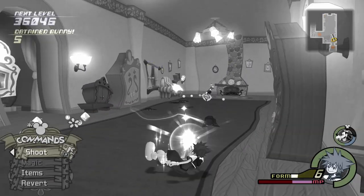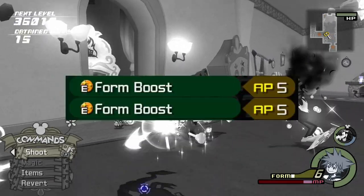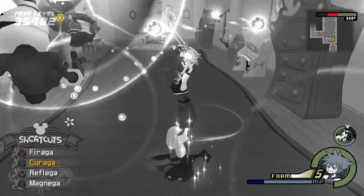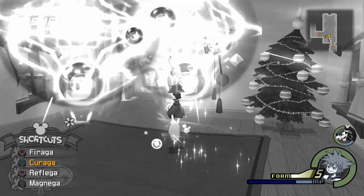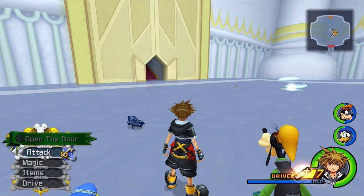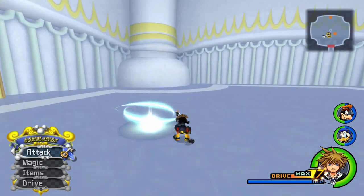Don't forget to equip Form Boost if you want to increase the timing further. Once your Form Gauge is lowered, immediately head back to Disney Castle through the big door. This way, your Form Gauge will be maxed and you'll enter your Wisdom Form again.